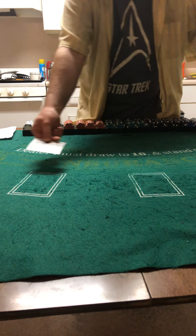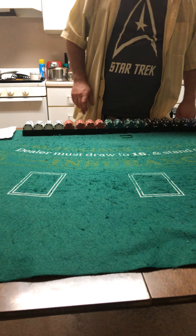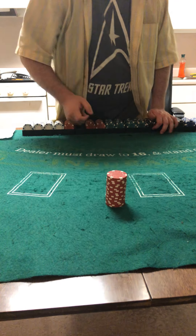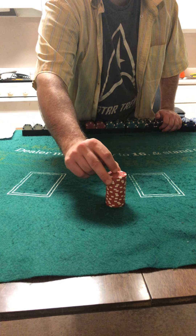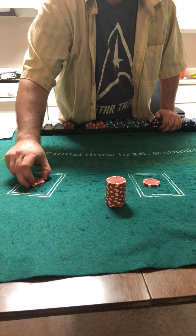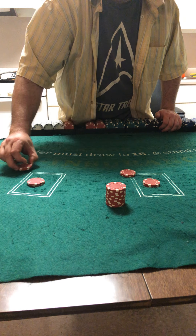Here is your bust card — a king of clubs. Your current bankroll is a grand total of $100. We have two separate hands; let's say we're playing for $10 each, and each side bet would also be $10.